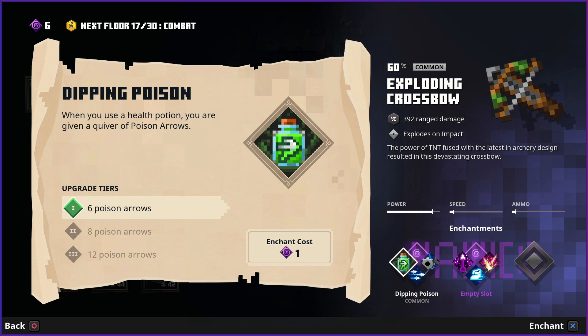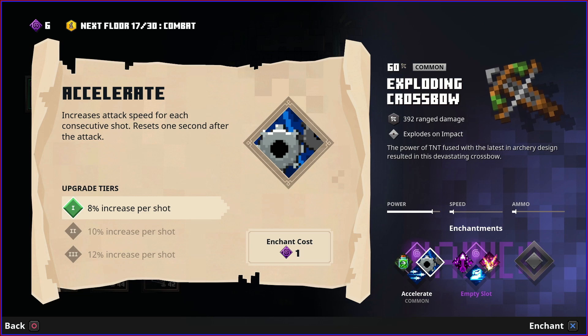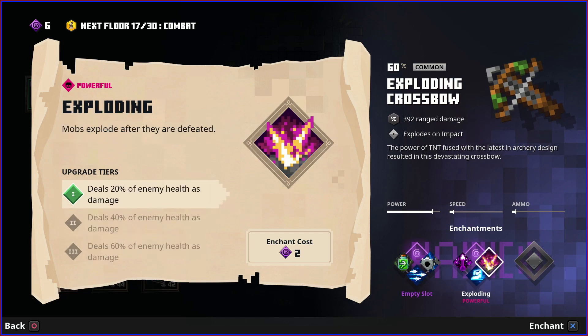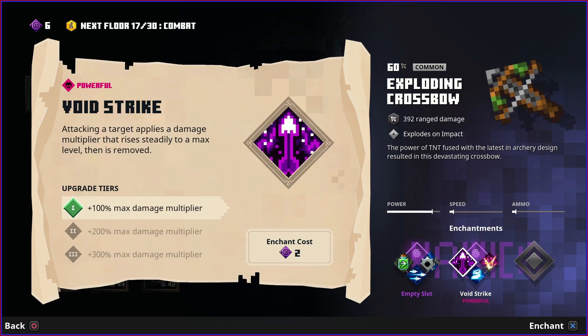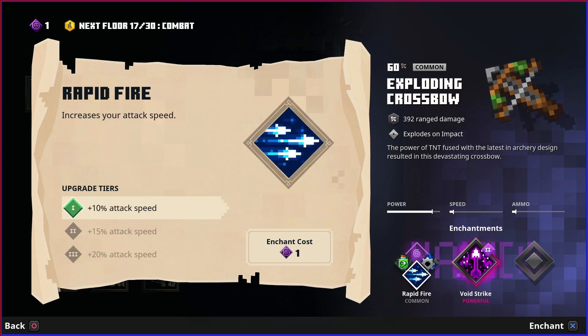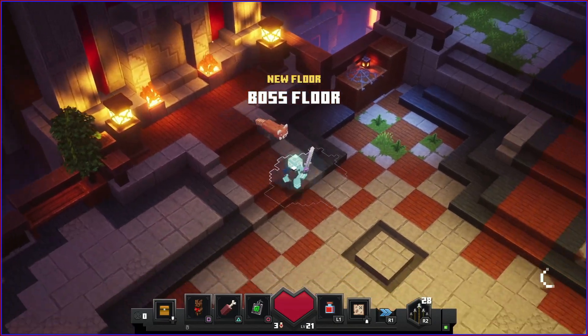Poison arrows whenever we use a health potion. Attack speed increase - that's interesting. Attack speed for each consecutive shot. Void strike adds a damage multiplier to enemies - very useful especially for bosses. We're going to go with this and add the attack speed too. There's the boss floor - summon the wolf.